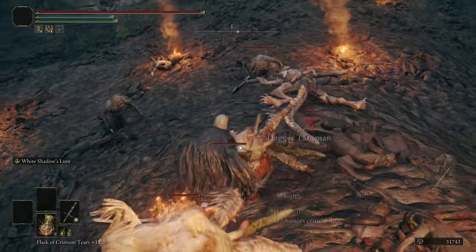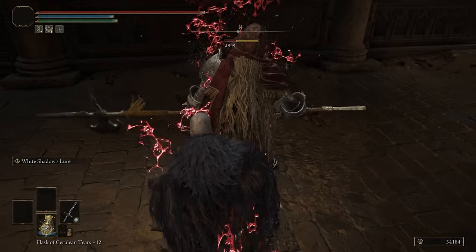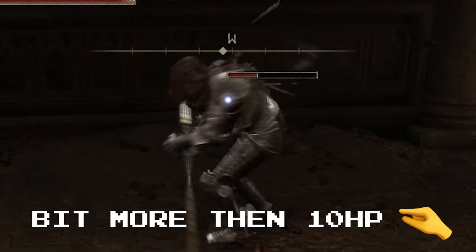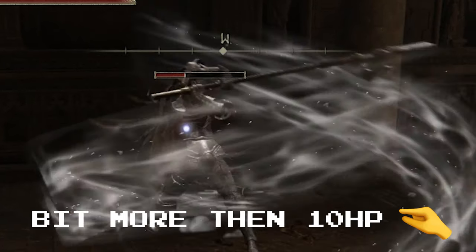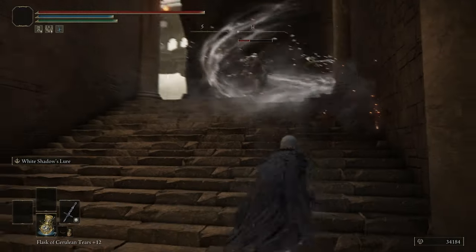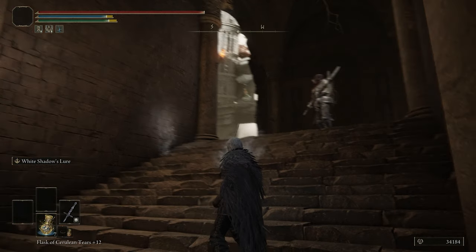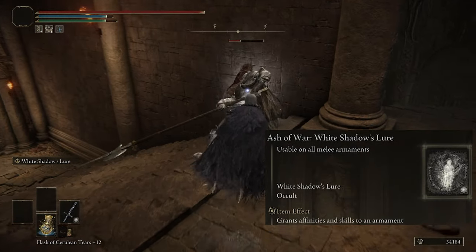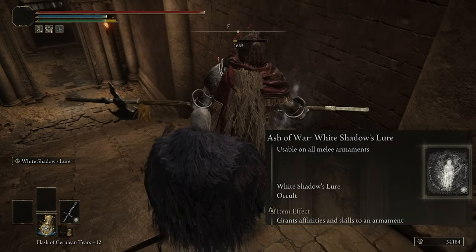I'm leaning more towards that one-shot to make it feel like a true assassin build, rather than having the guy turn around with 10 HP. And even if he does turn around to try and kill you, that's where the Ash of War on this weapon comes in — White Shadows Lure.